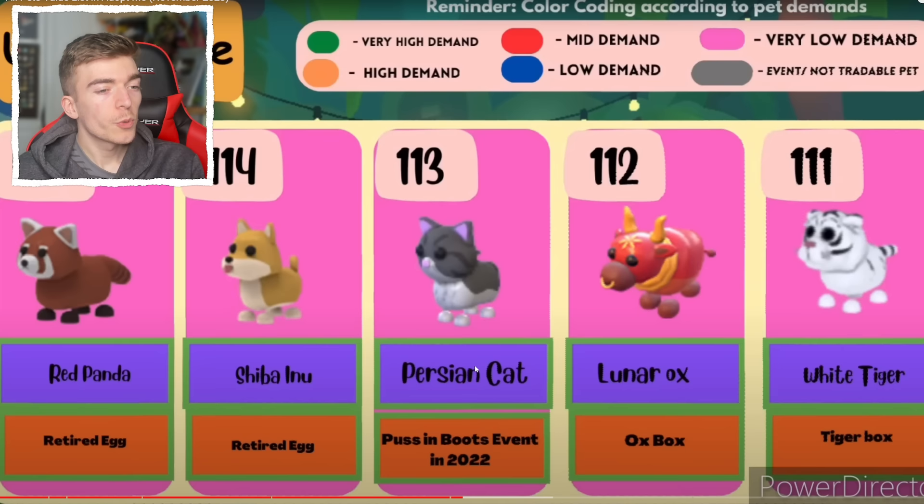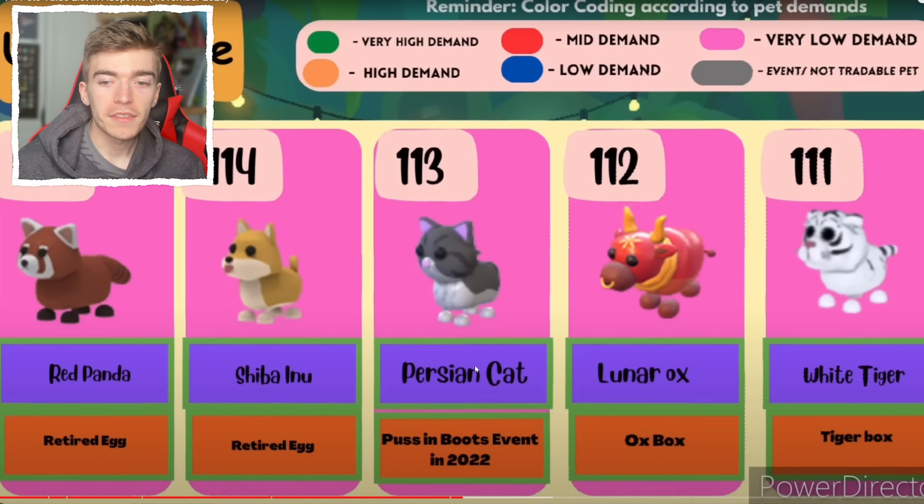The worst ultra rare pet is a red panda followed by the Shiba and then the Persian cat. I'm not surprised about the Persian cat — I thought the Persian cat would be more hated than the other two since they were literally given out everywhere and were so easy to get. The Persian cat is literally the easiest pet to ever exist in Adopt Me — easier than getting a common or an uncommon.